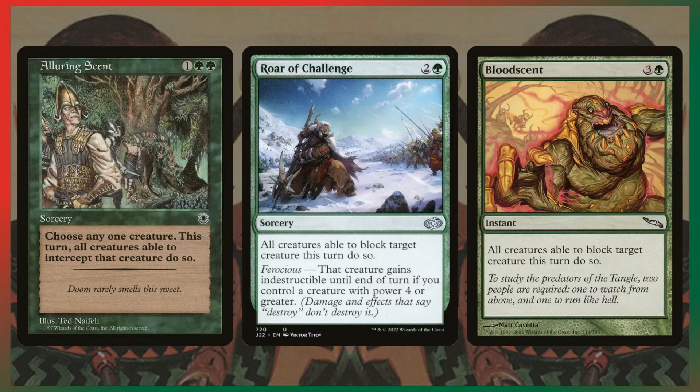The last three cards of the sub-theme category are the instant and sorcery versions of the all-creatures-forced-to-block effect. Blood Sentence is interesting because since it's an instant, you could use it on someone else's turn and force blocks on one of their creatures — essentially using it as a pseudo kill spell. You could target a big creature so everyone has to block into it, killing some of their creatures or the big thing on another player's board. Blood Sentence has multiple uses. Roar of Challenge and Alluring Sent are more one-off forced-block spells.